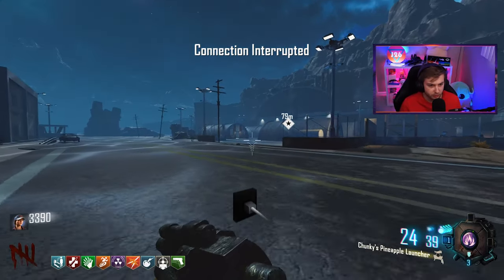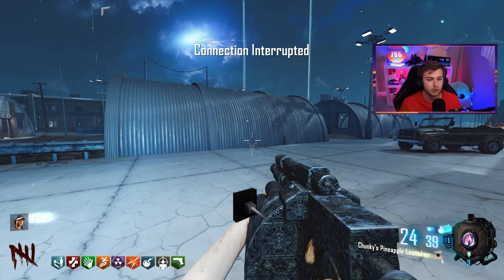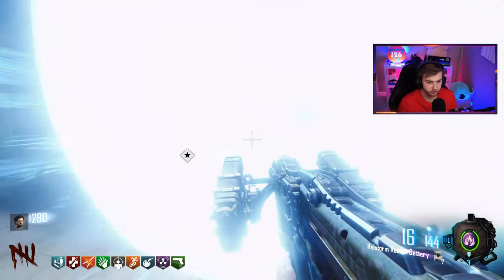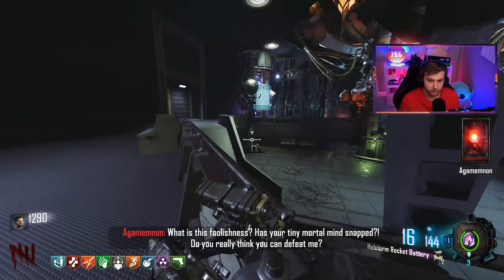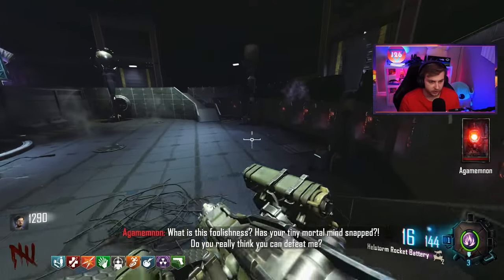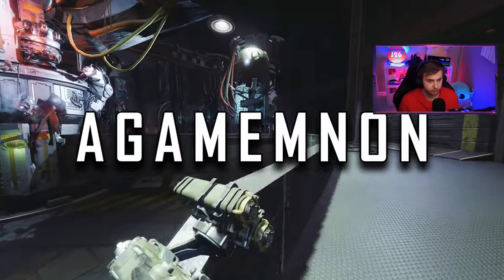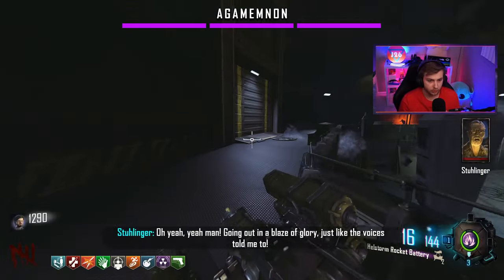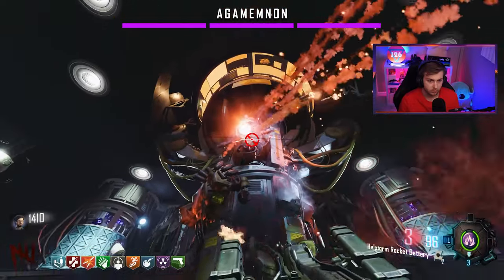No, connection interrupted - are you fucking kidding me right here at the end? How is it interrupted, I'm just playing by myself. This can't be happening right now, it took so long to get here. Well I guess I have to restart. Let's see what happens if you don't disconnect before you go into this circle. Oh - enter! 'Has your tiny mortal mind snapped? Do you really think you can defeat me? If I cannot control your world, I will destroy it.' Oh yeah, I think I can beat you. Oh he's got a health bar and it's three tiered.